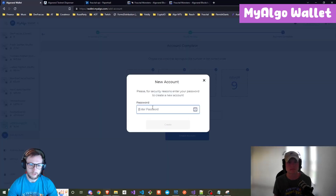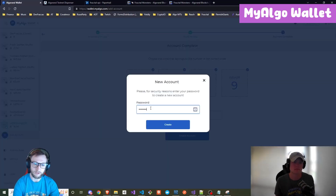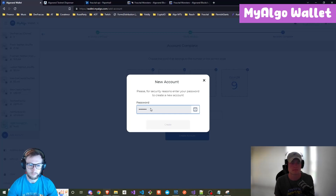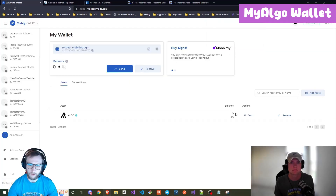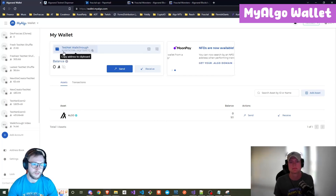So you'll create your account. Put in the password that you set beforehand. Once you have your wallet, you can see at the top your wallets — my wallet starts with NJZ. I'm just going to copy that.